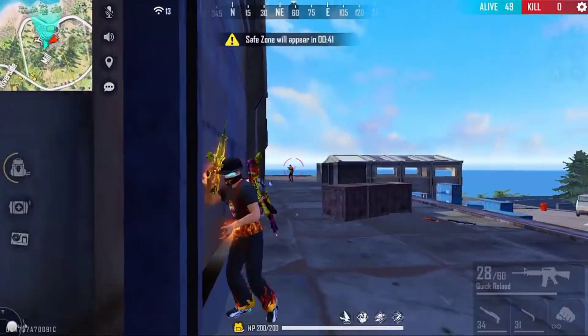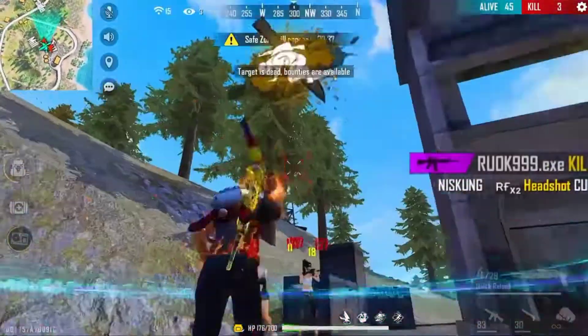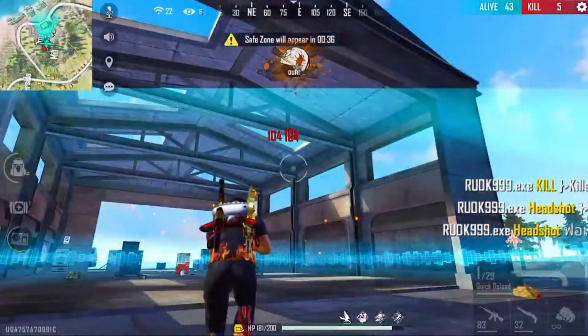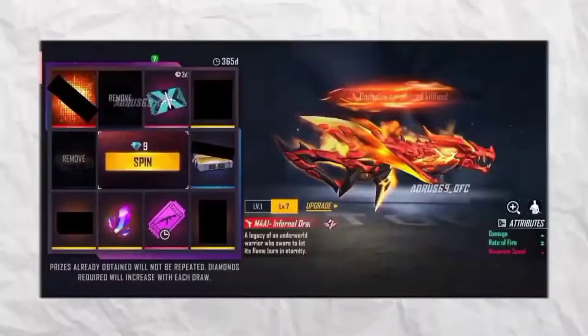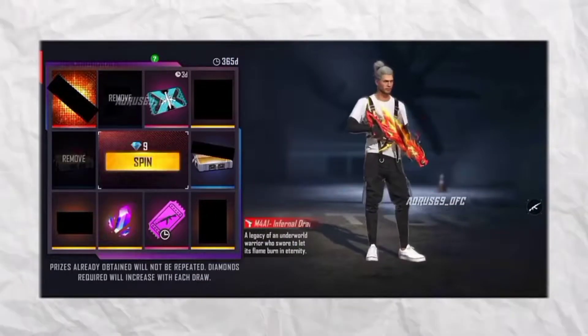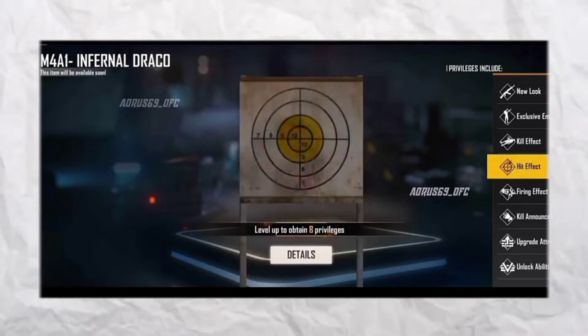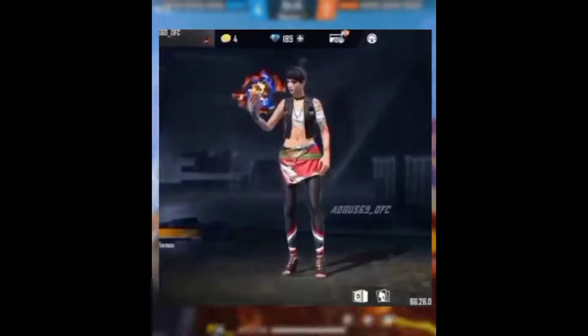The advanced server — you don't have to worry about how to create an account for this. The game has been released, so you can see the Evo Emperor's look. Evo Emperor has been maxed, with single damage and double rate of fire abilities. The Evo Emperor has been maxed in the video, so you can see the emote — it's very nice.